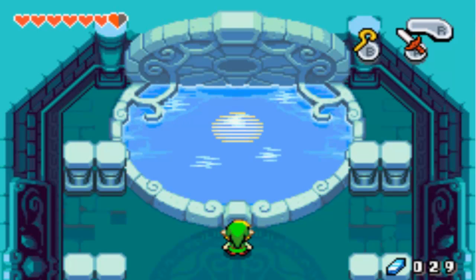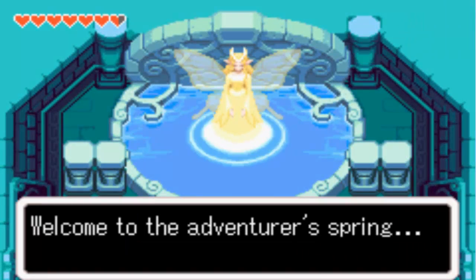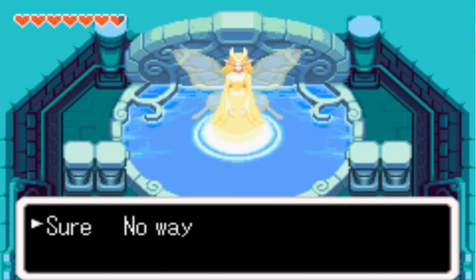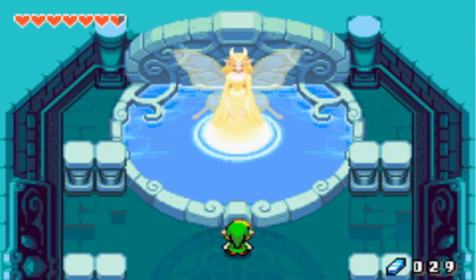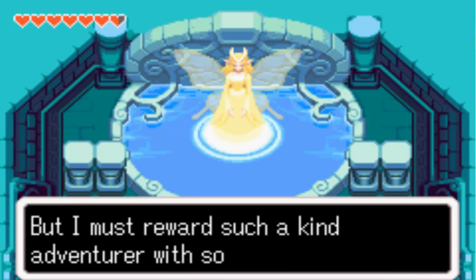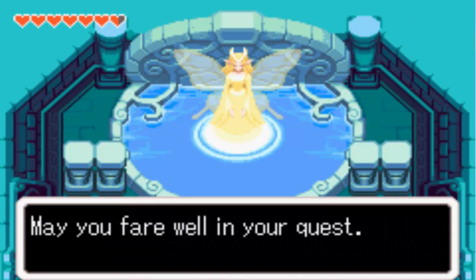The music here is just so peaceful. Welcome to the Adventurer's Spring. 'I need many rupees right now. Please throw all of your rupees into the spring.' Well, I don't really remember how many I had, but it's probably not all that much, so sure. 'Really? You know that if you do this, you will have absolutely no rupees left, right? Will you really throw them all in?' Oh sure. 'You're most kind. I do not really need your rupees. But I must reward such a kind adventurer with some of my power.' And you get a big wallet, so now you can carry like 500 rupees or something.